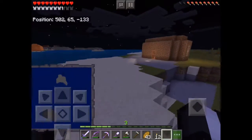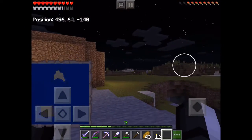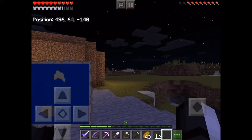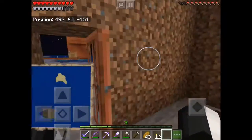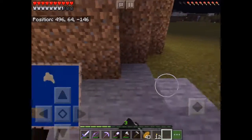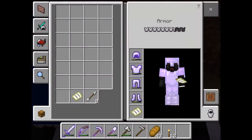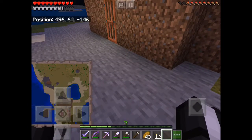Over here we have the dirt shack, which used to be a mountain here, just like that one over there, where I blew up TNT. I dug this whole mountain up by hand - well, by shovel and pickaxe. I just built a dirt shack there to remember it, and if you showed the map it looks like a mermaid.